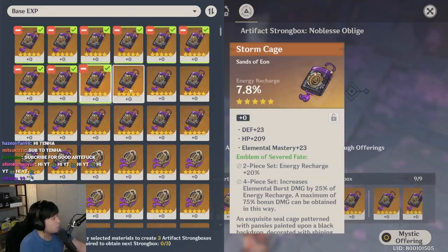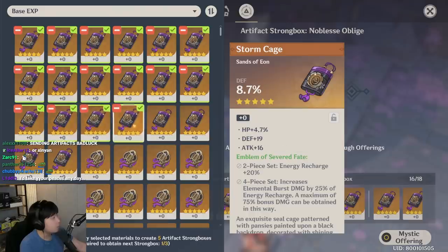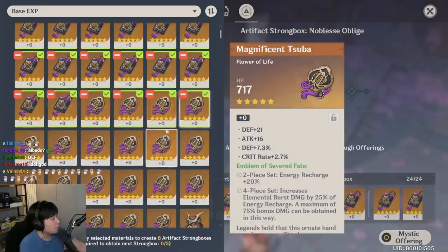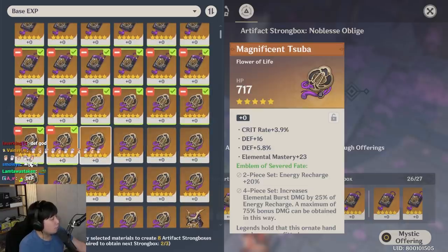Energy charge — same thing. Defense — no crit rolls. Defense, by the way, is for either Albedo or Noelle. There could be some other characters that scale off defense or HP. As you can see, there are some four-substat flowers with a single crit roll. Yes, if you're really lucky you can land everything into crit rolls, but the chances are very low.